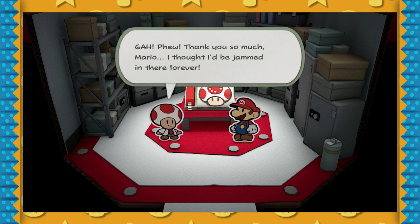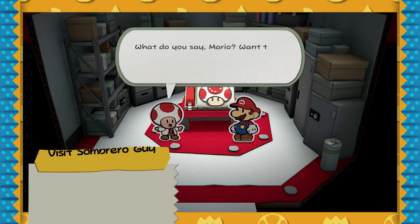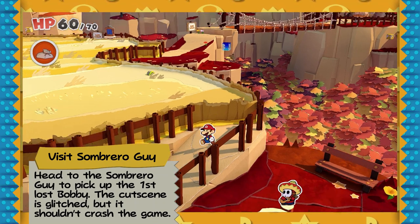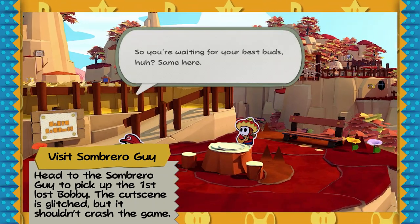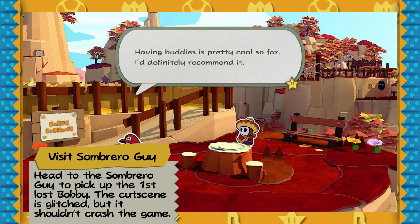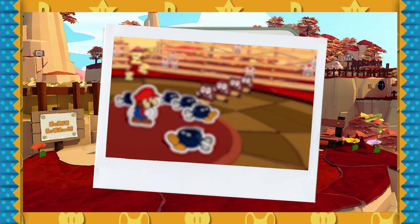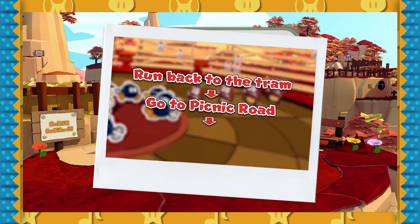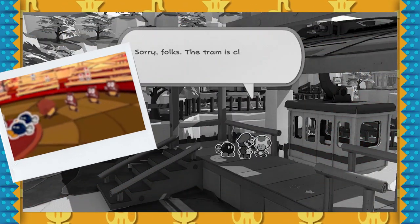Now the fun stuff starts — and by fun, I mean the fun stuff before the not fun stuff, so just get through it. Go visit Sombrero Guy after saving the Fax Toad, and we're gonna visit our invisible first Bobby — the one that got lost in the tall grass while we were on our way to the Water of Elemental Temple after the first Station Clip. Now if you're following IK's guide, it says go to the tram, take it to Overlook Mountain, go to Picnic Road, and then fax travel all the way to Autumn Mountain. But my tram didn't work.